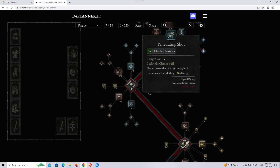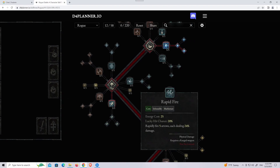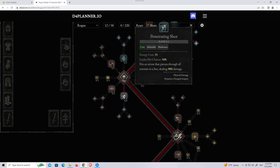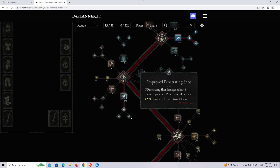For core skill, I like Penetration Shot the most. I think Rapid Fire is better for single target damage, but overall for AoE clearing, general use, and it doesn't suck against bosses either — I think Penetration Shot is overall better. Then I go with Improved Penetration Shot.